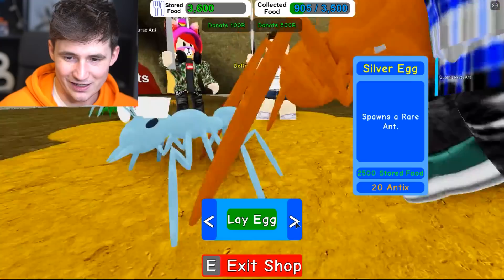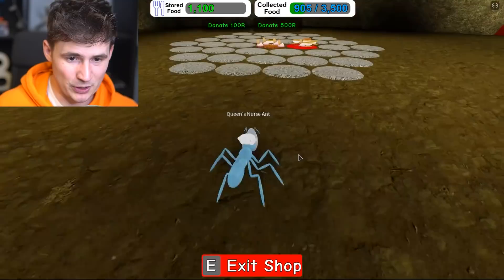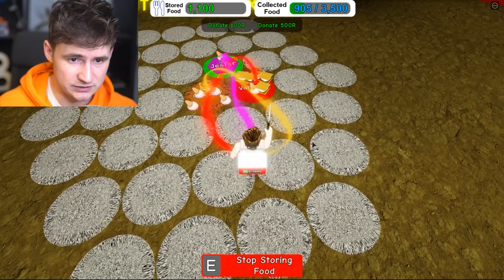Why? So which one do we want? Oh my god. Can we get this one? Do I have enough? No, I don't. So I got some antics left. Let's get a diamond egg. I know it's pretty expensive, but what are we gonna do? Let's get the diamond egg, buddy. Put it in. Come on, show me what you got. Let's put it in and see if we get a good ant. Do we get a good ant? A jester? That's all we get. Disgusting.